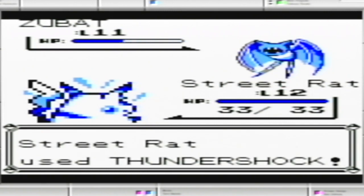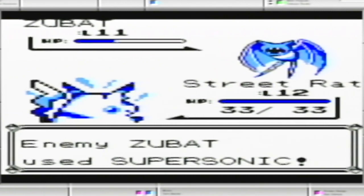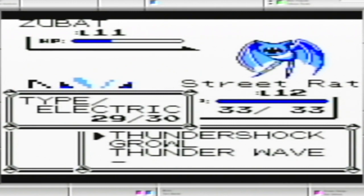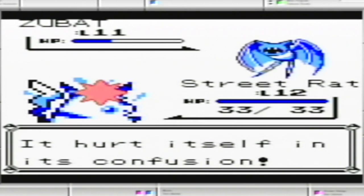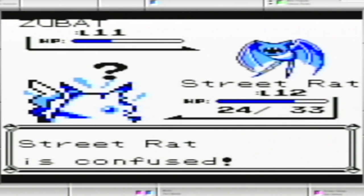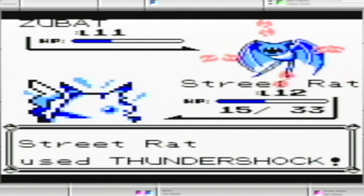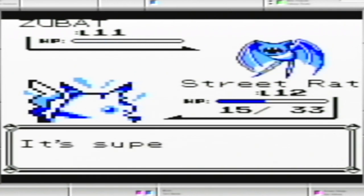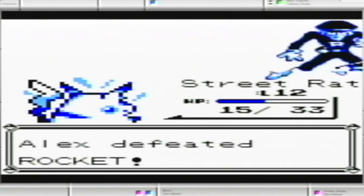The Thundershock is perfectly enclosed on its wing. Ooh, Supersonic. Okay, so there are times when if you're confused, you can accidentally hurt yourself, which sucks — especially if someone has low defense, like Pikachu of course. And if it happens again, then it gets even more irritating. I wanted to help this out, but again — low IQ move — if they're confused, you can't confuse them when they're already confused. Otherwise, that'd be too confusing.